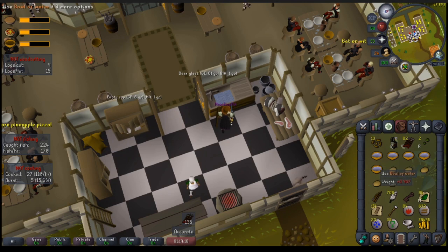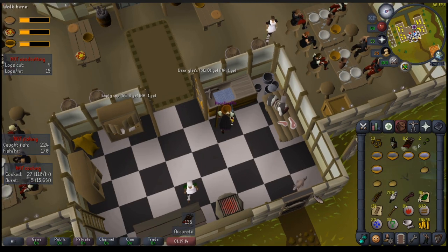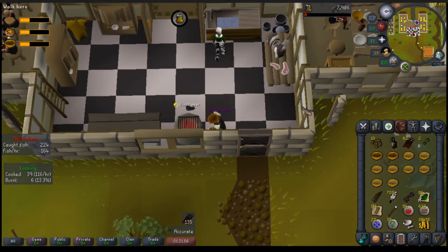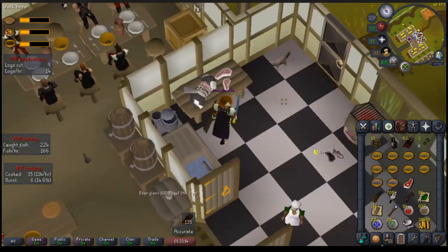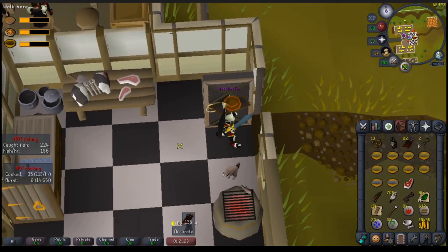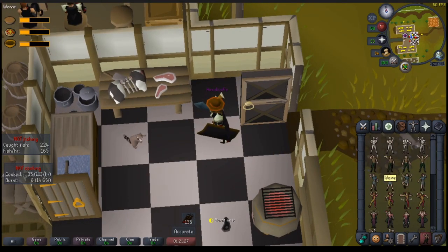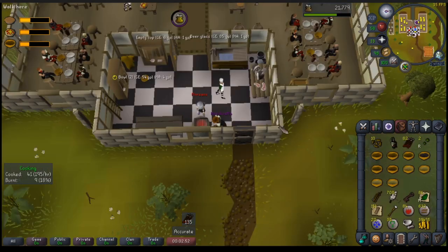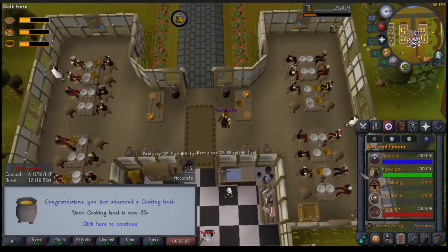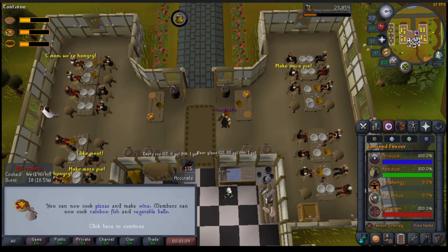At the moment I'm making stews by adding potatoes to bowls of water, cooking meat and adding the meat to the stews, and then cooking up a full inventory — or nearly that, minus a few burnt stews — to serve up for that delicious XP drop and a fair bit of favour too. That's the last inventory of stews, giving us 35 cooking and 100% favour. Lovely stuff.